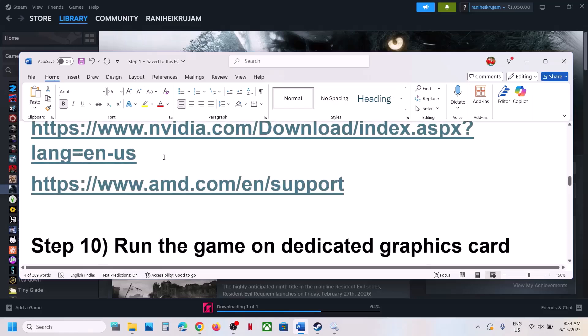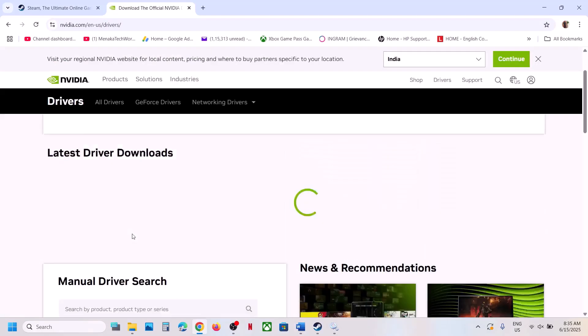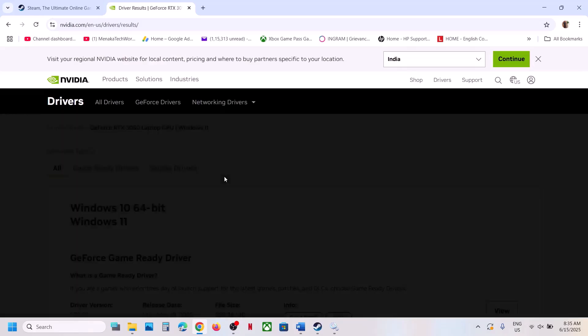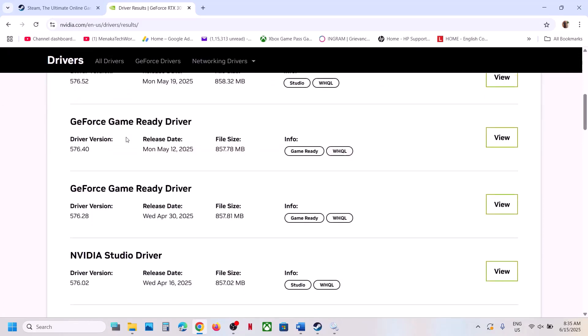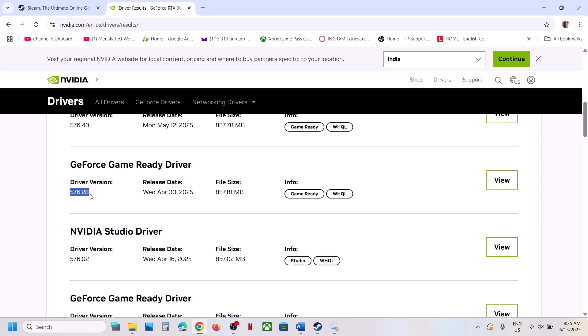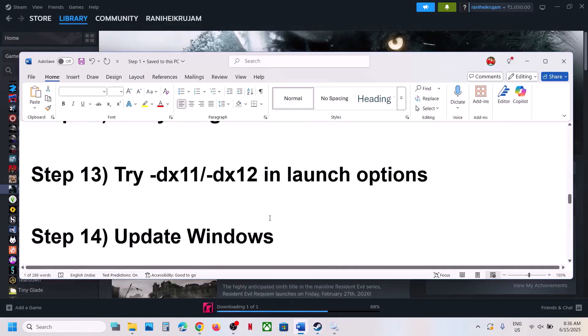The next step is to roll back the graphics card driver. This has worked for many players. Go to the Nvidia website, select your graphics card and operating system. Click View More Versions — version 576.28 GeForce Game Ready Driver has worked for many players. Click View, then Download, select Custom, check Perform a Clean Installation, and restart the computer. If that does not work, try version 566.36 with a clean installation and restart.